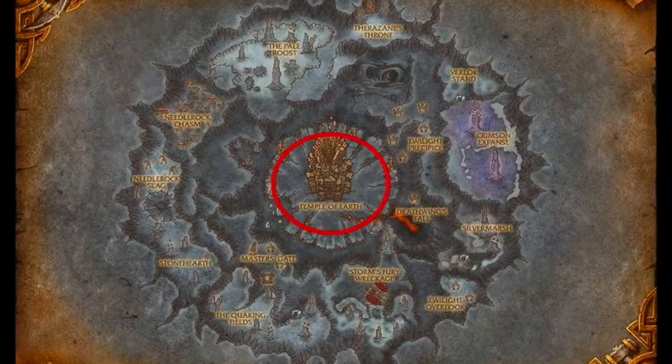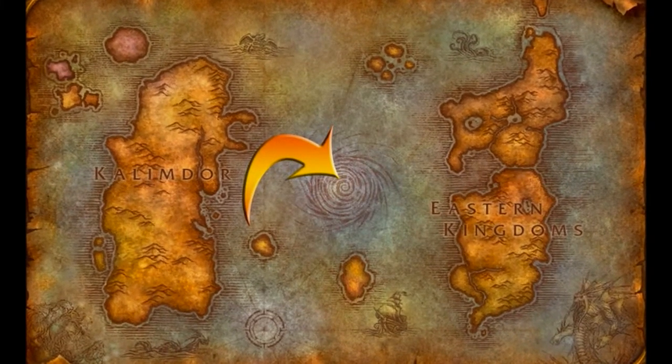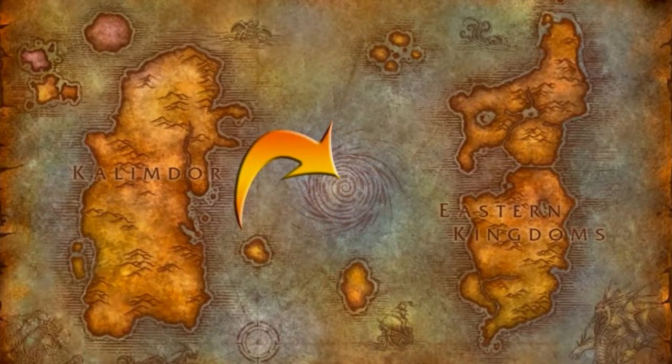The Stone Core is located in Deepholm, which is actually beneath the Maelstrom — that big swirly looking thing we've always seen traveling over the Great Sea by boat and zeppelin. That's it.